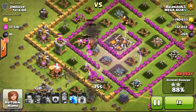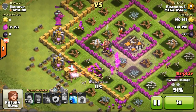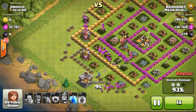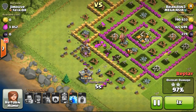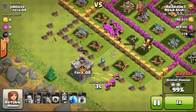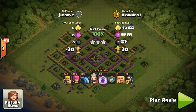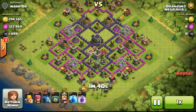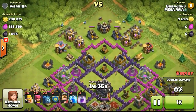The giant isn't doing too much of a good job - he's lagging behind, hitting against the wall. Now I've cleared like 90 plus percent of the base, so it's going to be a 3-star raid. Just left with the Clan Castle to take out. Some of the archers are taking out the Clan Castle, scoring us the 3-star with 190,000 gold stolen. That was a very interesting 3-star that I have not done in a very long time.